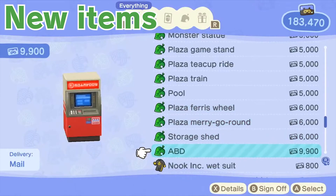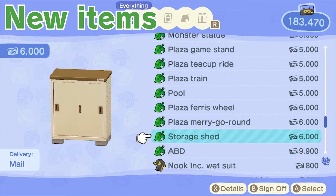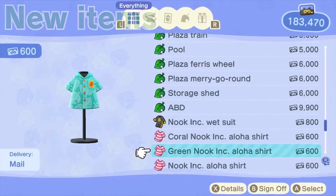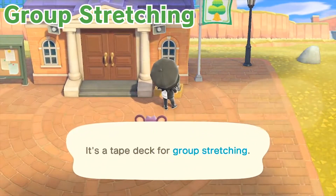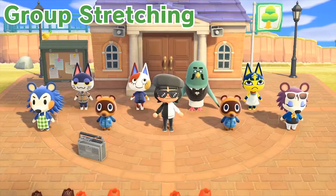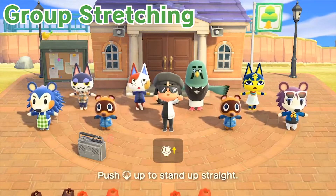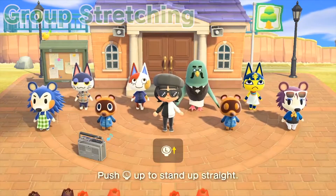Once you've paid off all your house loans you also have the option to redeem an ABD terminal and a storage shed in the Nook Mall shop. Both of them allow you to access them wherever you place them on your island, and they also work on other players' islands. Outside the resident services building you'll notice a tape deck player — interacting with it allows you to start a stretching exercise with your villagers at any time. They will be forced to wake up and join you. During stretching you use either Joy-Con motion or controller buttons to perform an exercise routine that lasts about 2 minutes.